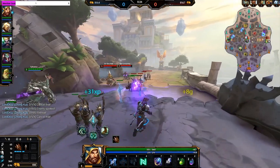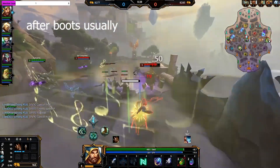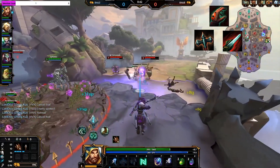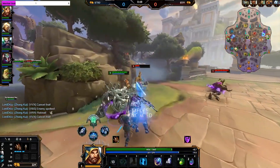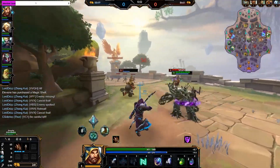As it stands right now, there are three main items that hunters like to build into first: Devourer's Gauntlet, Transcendence, and Bloodforge. Different situations call for these different items, but when we run the numbers, they're going to give us a little bit more of a definitive answer on when we should be picking these items up.